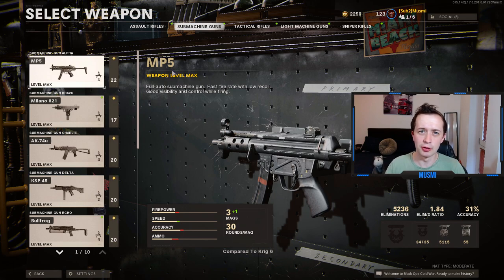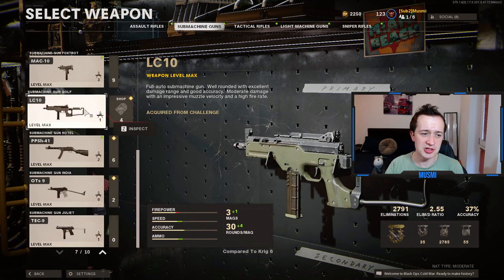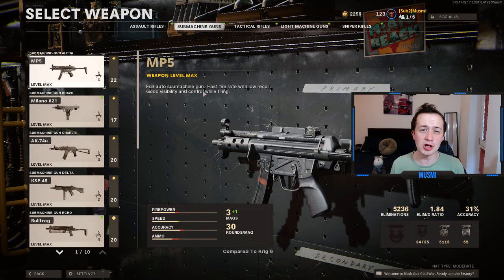Let's move on to the SMGs. The SMGs I would use to unlock gold camo and therefore diamond camo would be, in the strongest order, the Tech-9, the LT-10, the OTS-9, the AK-74U, and the MP5. These are five ridiculously strong SMGs — they are all so good. I would use any of them in a competitive environment like league play, and they are all easily going to help you dominate your lobbies.